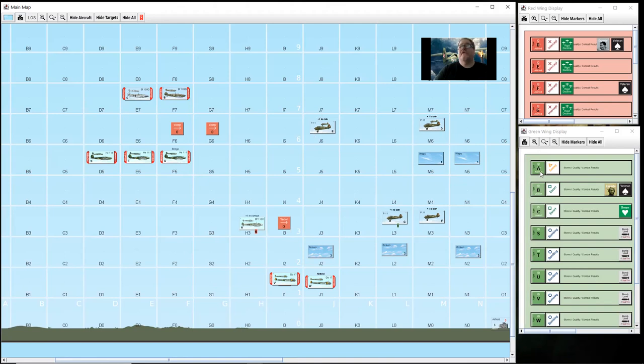Everybody else is now an alerted fighter - the A squadron is alerted, and all the Polish are alerted. Movement is done in initiative order: lowest altitude first, and if at the same altitude, lowest basic speed moves first. We've got three aircraft here and two here. The three will be moving before the two. The P-11 Polish fighter at altitude three has a basic speed of three; the BF-110 at altitude three has a basic speed of five. So the Polish move first.